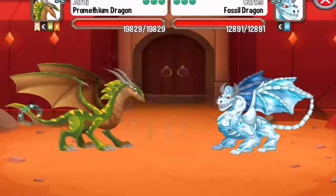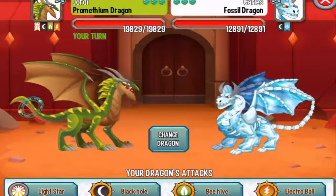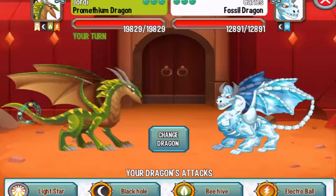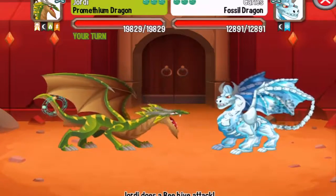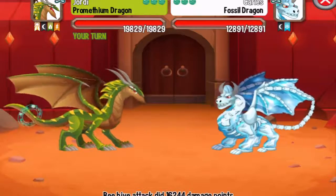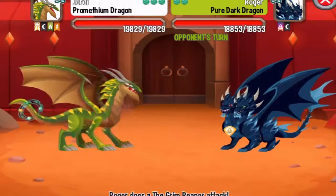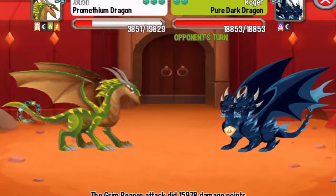Alright, the Fossil Dragon. As I told you before, it is a Dark Element Dragon so we can critically hit it with Nature, Terra, and Light attacks. Check out the Beehive attack. Do not attack these Dark Dragons with Ice attacks because they are immune to Ice attacks.